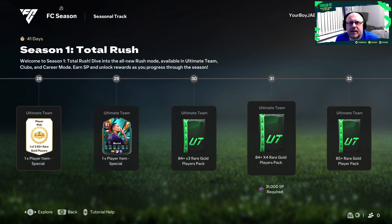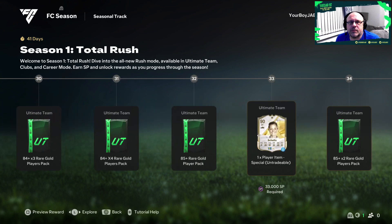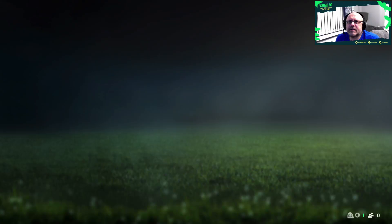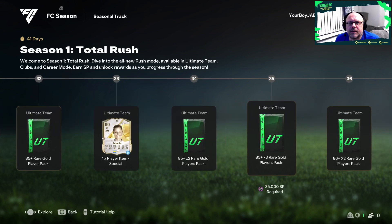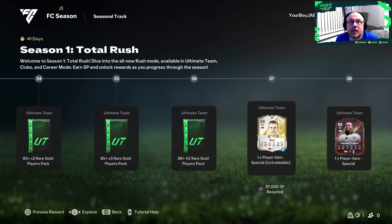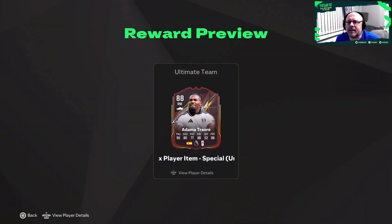There's an 84 by 3 for level 30, 84 by 4 for level 31, 85 plus for level 32. We get Shelling on loan at level 33, an 85 by 2 for level 34, 85 by 3 for level 35, 86 by 2 for level 36, and Gareth Bale on loan at level 37. Then we make it to the first World Tour player - and that is Adama Traoré.